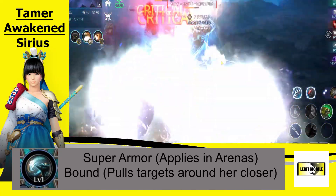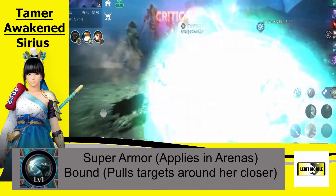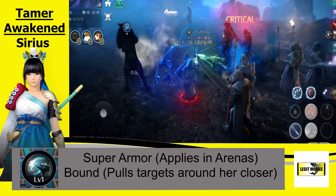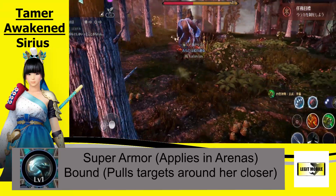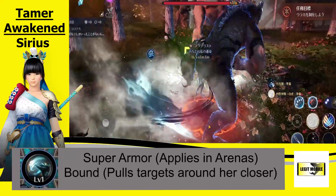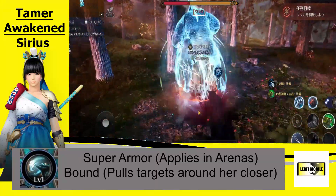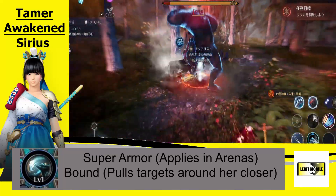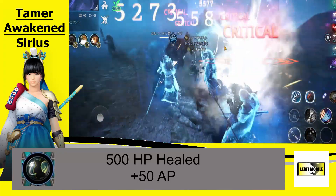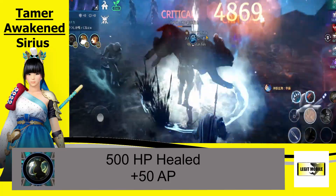Up next, super armor applies in the arenas — it bounds targets and pulls them closer towards her. This is the 11th skill for Sirius. It pulls targets towards her, she grabs them, and kicks them backwards. It's a nice PvP skill because it does apply in the arenas, but I'd stay away from it for PvE farming as it's not quick. For her heal, it's a 500 HP passive heal and she gets a 50 AP increase for 30 seconds.